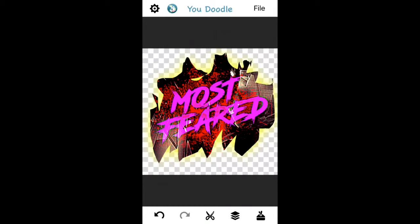Hey guys, it's CowboySwagamem here and I'm going to be showing you guys how to make players glow with this app called YouDoodle. This is a very useful app — I do it for a lot of my thumbnails and stuff. I made this Trash Most Feared logo. You can cut things out, edit them — it's really cool.